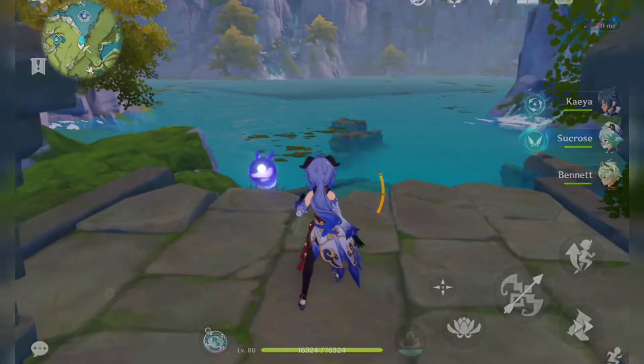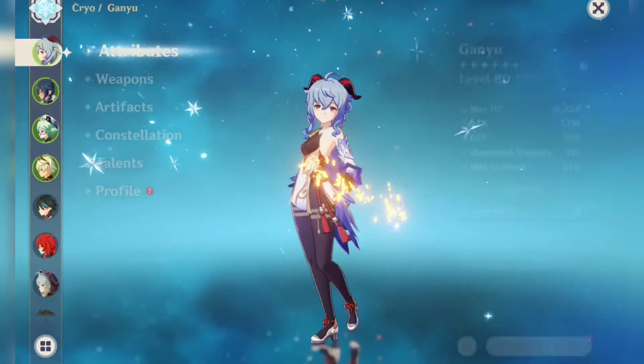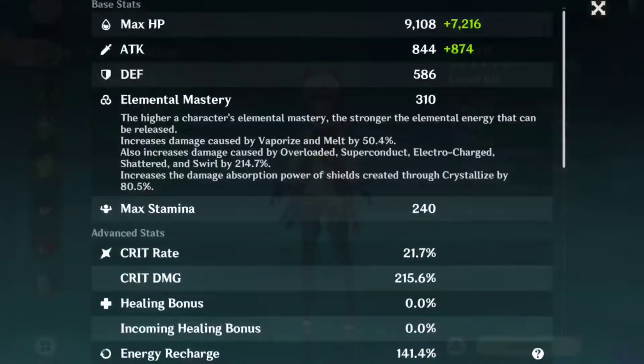Hey everyone, Yugi here, having a great day. I'm building Ganyu for EaTOP freeze comp, and I will first use Amos Bow with E and Sans.